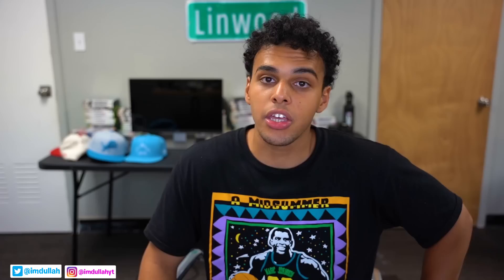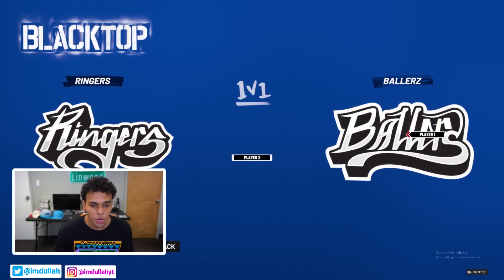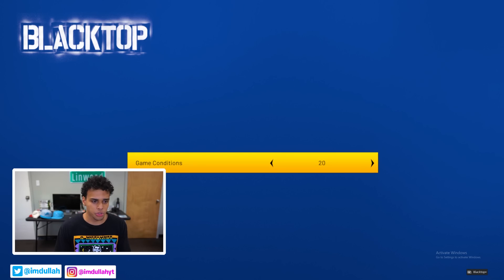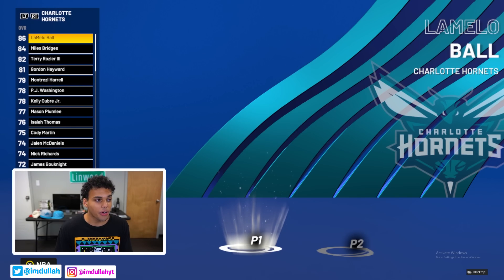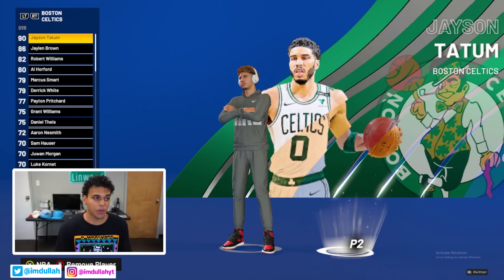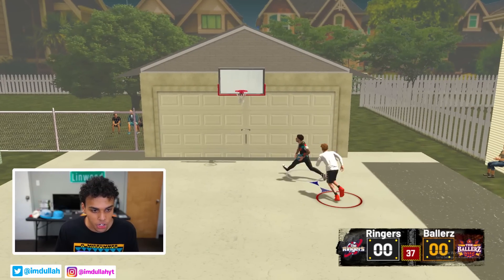That concludes our fourth court and we head to our final fifth court — the backyard. For the backyard, I think we should do a 1v1. We'll have LaMelo Ball up against Lonzo Ball — game up to seven. The reason being, you always play your brother in the backyard, and this is the perfect representation of it. Let's hop into our final mod — the title of this video, playing in a backyard driveway.